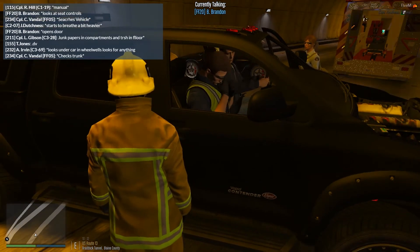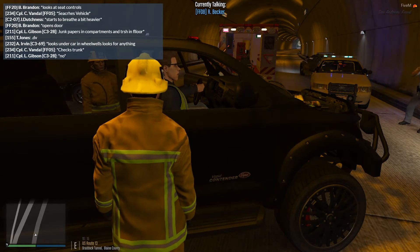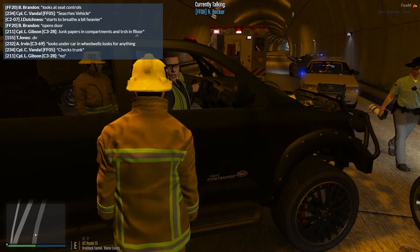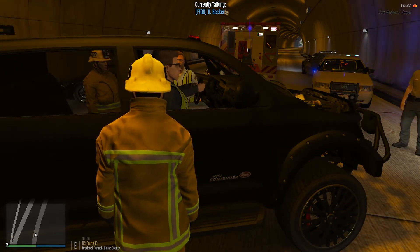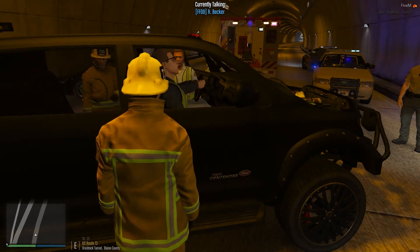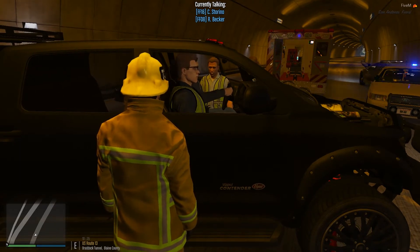Alright, so what we're gonna do is — Brandon, you stay in that corner. You'll hear me, and then Storino move up to the seat and pull the leather. And then Brandon, what you're gonna do is very, very slowly pull the seat back down. It's gonna lay him down flat, make it a lot easier to get a backboard in there and underneath him. Storino, before you do anything, go ahead and cut his seatbelt, because his seatbelt's locked and it's not gonna be able to be undone. So if you wanna cut it, it'll come off.